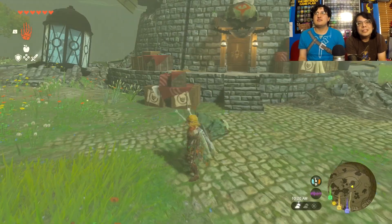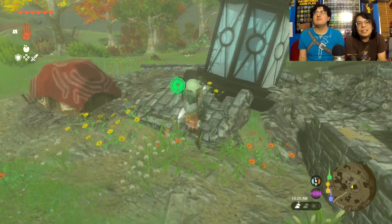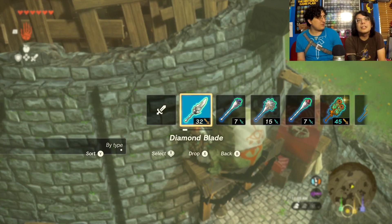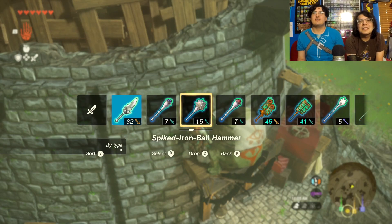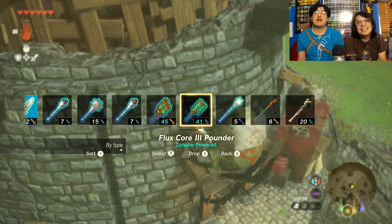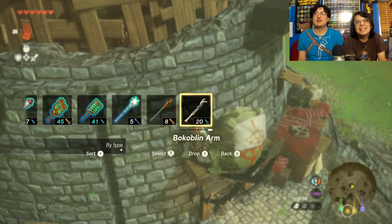I got a new glider — let me see if I can show you the glider real quick. That's a lot of stamina; I've got stamina. Here's my stuff: I have a diamond blade, a sapphire rod, spiked iron ball hammer, ruby rod, flux core smasher two, flux core three pounder, a star fragment staff, and then a bokoblin arm.